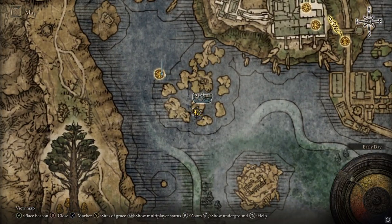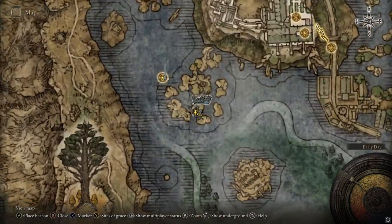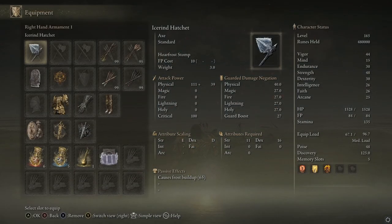The exact location is right here on the map if you zoom in on the actual map over at Lake of Liurnia. So this is the Ice Rind Hatchet.